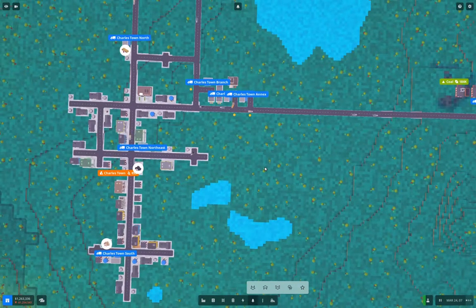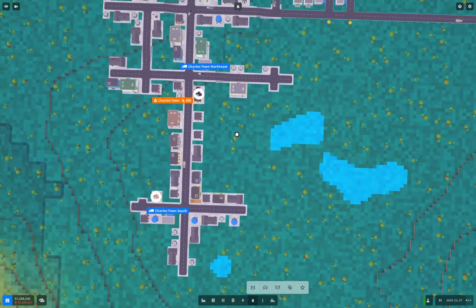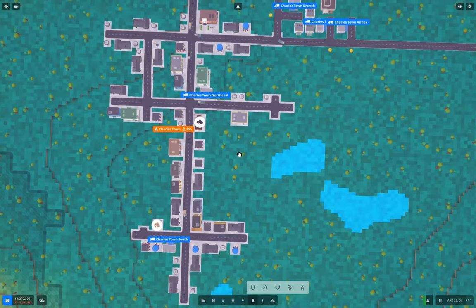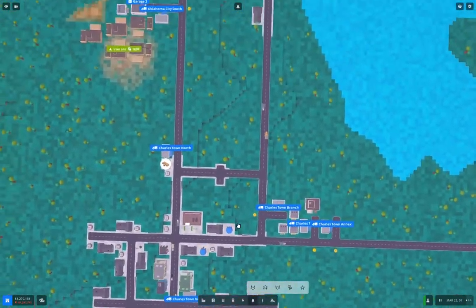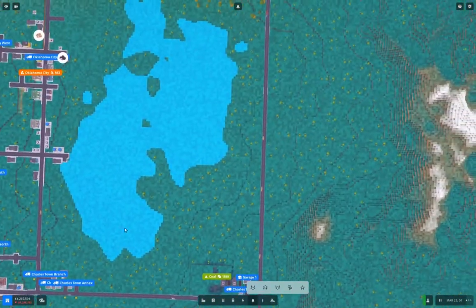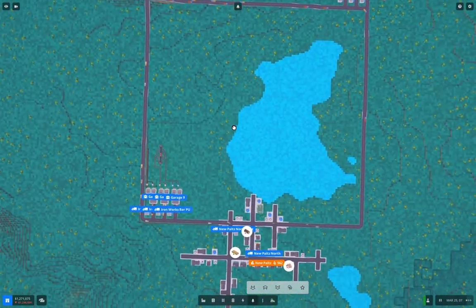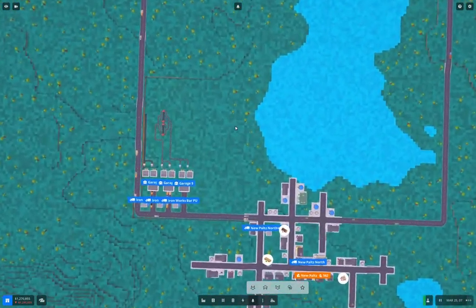Once we get up to having semi trucks, trucks will be quite efficient for moving stuff a fair distance. The current slow trucks are, well, slow — but they do work and allow us to build a pretty efficient network. And you'll notice I haven't built a single rail line yet, which is something I should probably start looking into.